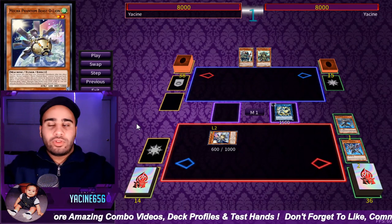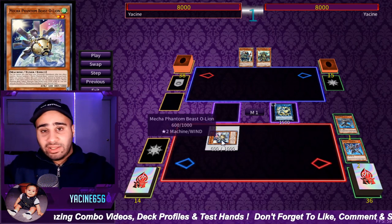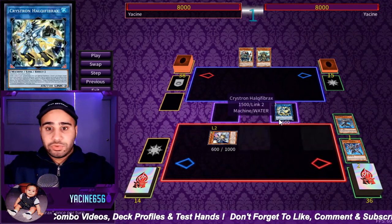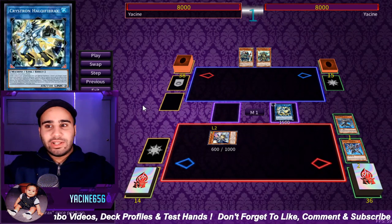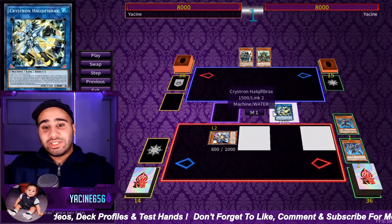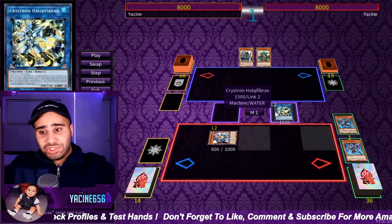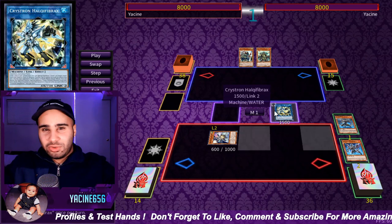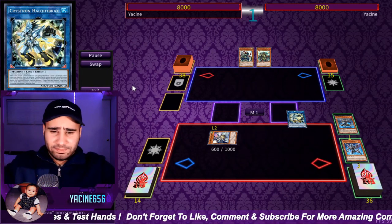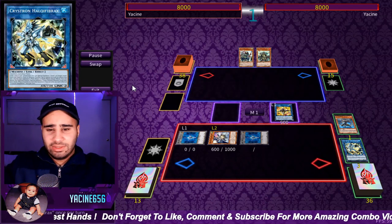Most of the time when you draw O-Lion you're quite mad because you have to summon it from your hand, otherwise you just don't have the combo. But in this situation, not only does it not hinder you, it actually benefits you — it chain blocks Needle Fiber and makes O-Lion chain link 2. So the only thing they can Ash will be something much later in the combo. We're going to make Link Cross and get ourselves two tokens.